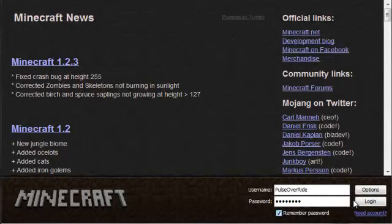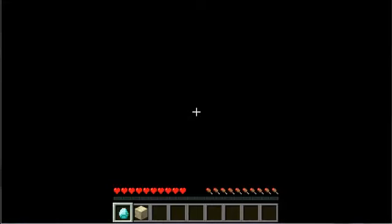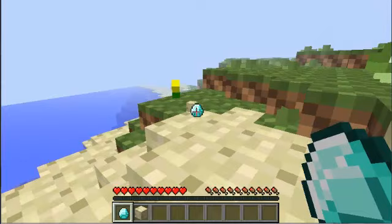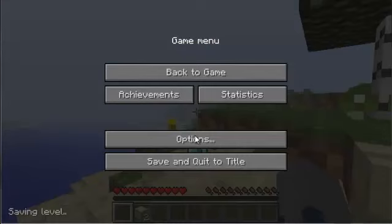Then just open up Minecraft again and log in. Wait through the Mojang logo screen and then go back to your single player world. There's the items on the floor - just walk up, pick up your items. It does work with blocks too. You duplicated it! Now the cool thing about this is if you throw them again, wait for it to save the level, then save and quit to title.